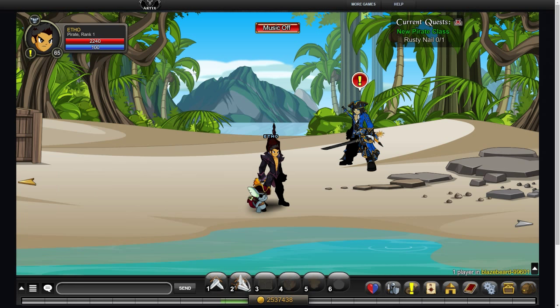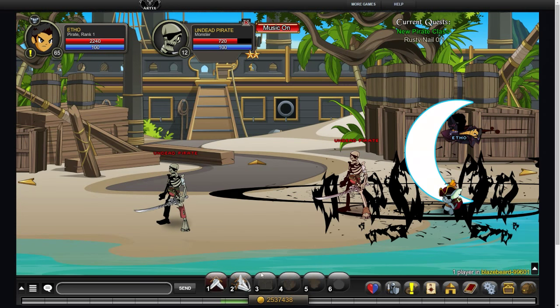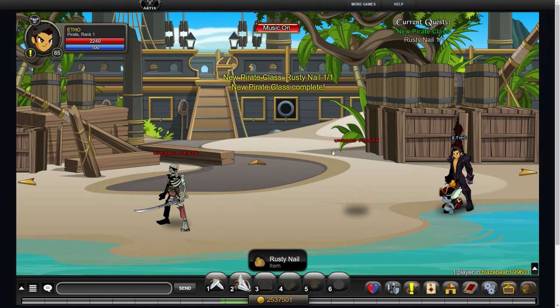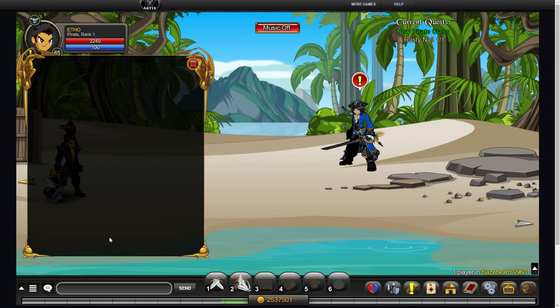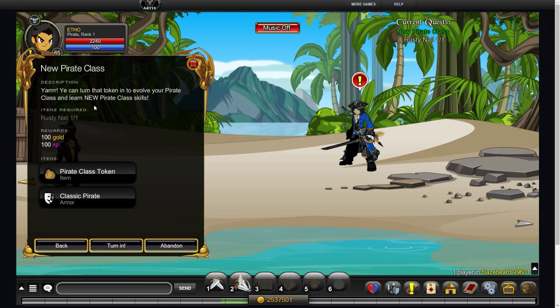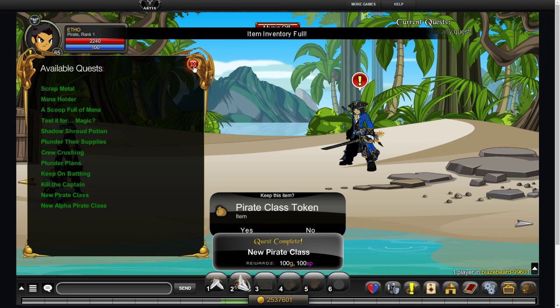Accept it, just move over onto the next room and you'll see that there are these undead pirates here. Just kill one of them and he should drop it straight away. If he doesn't, just kill a couple more. It's very, very common. From what I've seen it's actually 100% drop rate.